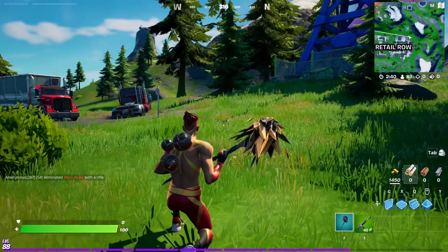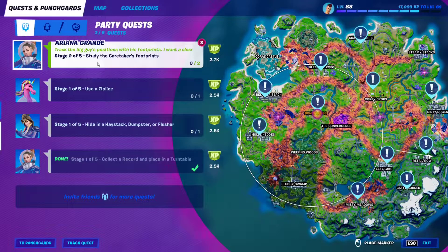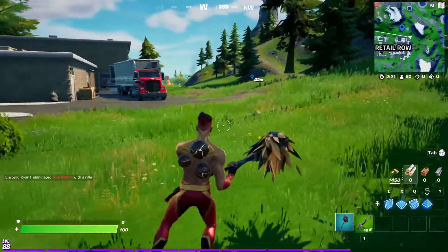For Ariana Grande's second stage of the punch card, you have to investigate or study the caretaker's footprints. The first footprint you can find in Retail Row right around here. Basically you need to go through two of these spots.